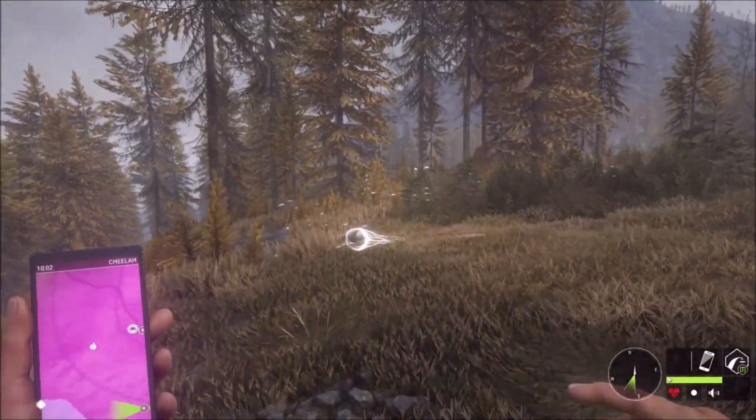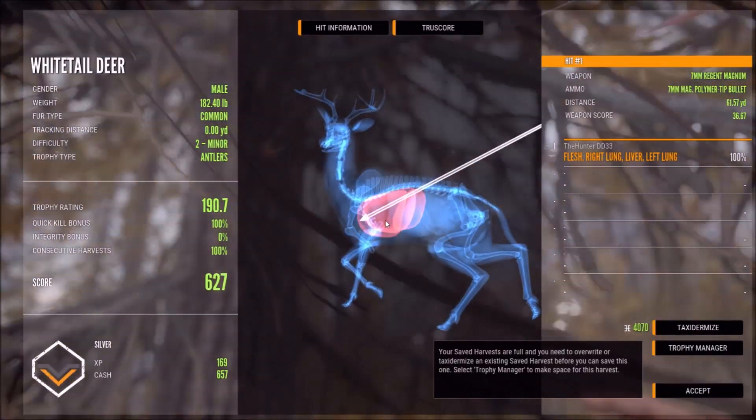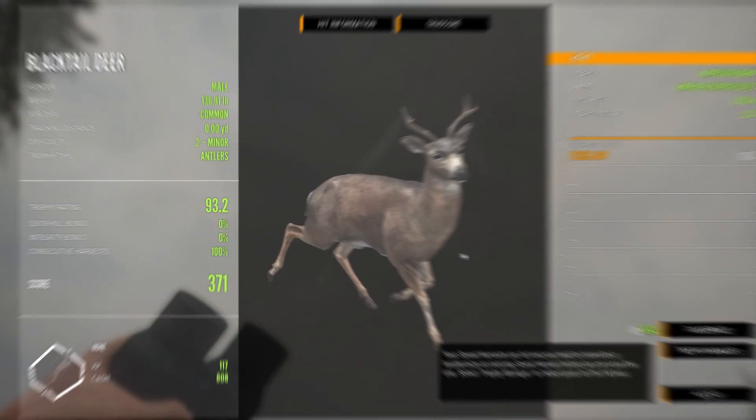This is our whitetail - yep, double lung liver shot on the trot. Now that you guys know how to get on top of it, I feel that you guys could probably do the same thing. 800 cash for that, I will definitely take it.